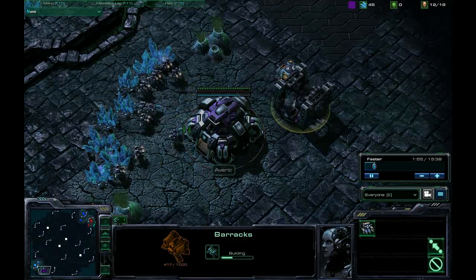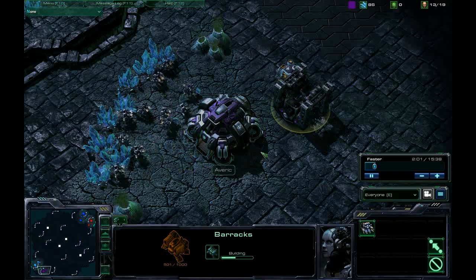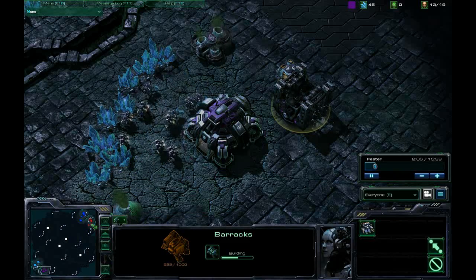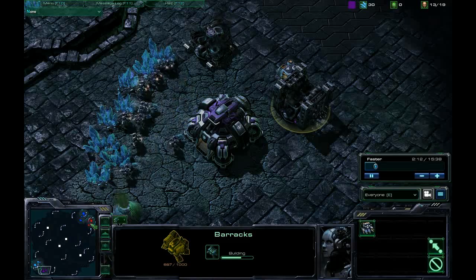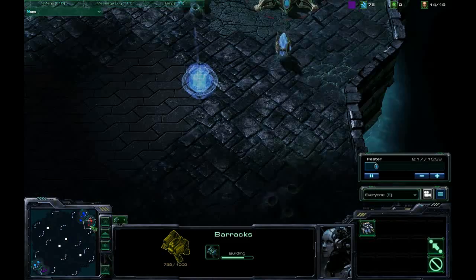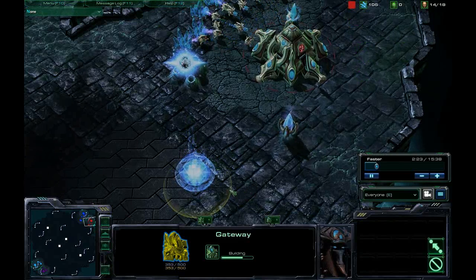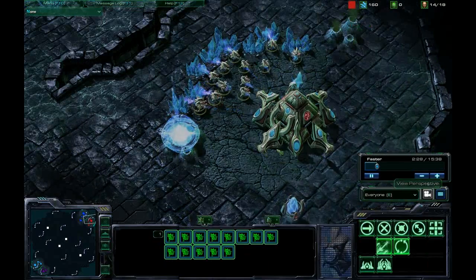When my number 12 SCV comes out we're going to start the refinery to get that going, because we want to get the attachment to get Marauders as early as possible — especially since we're going against dual Protoss. They're going to have a lot of Zealots initially. The Marauders are very good against Zealots because their concussion grenades not only deal extra damage to Zealots, but they also slow the Zealots down, making it very difficult for them to get close enough to your ranged Terran army.